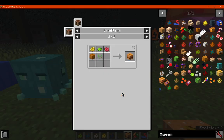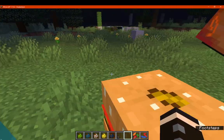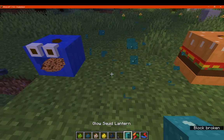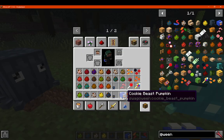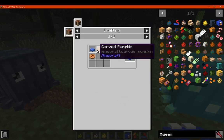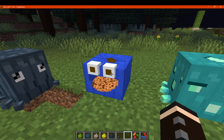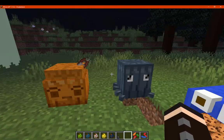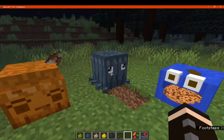We've got the burger pumpkin, which is a multitude of dyes, seeds, and pumpkin — that feels a bit more interesting. We've got the glow squid, which doesn't have a recipe but does light up the area. And the cookie beast pumpkin, which has cow pumpkin, cookie, and blue dye as a recipe — I think this is based on something from a different mod. And then there's a squid pumpkin, which also doesn't have a recipe but looks like so.